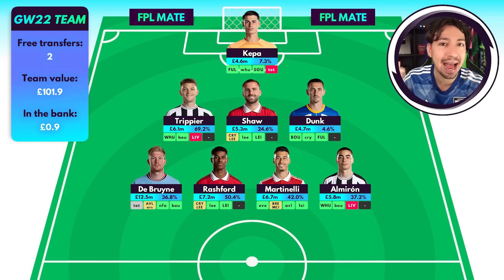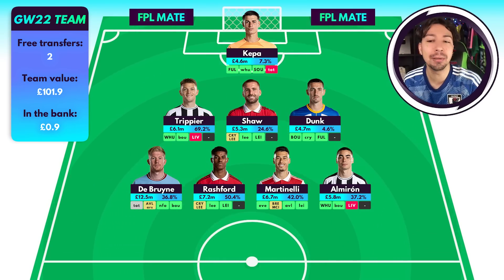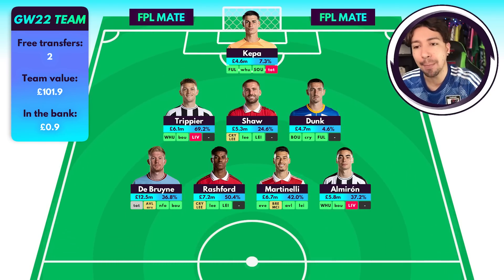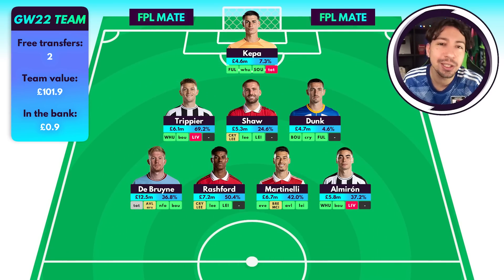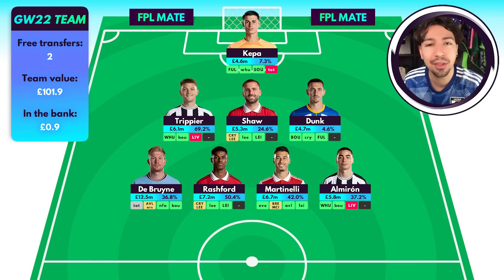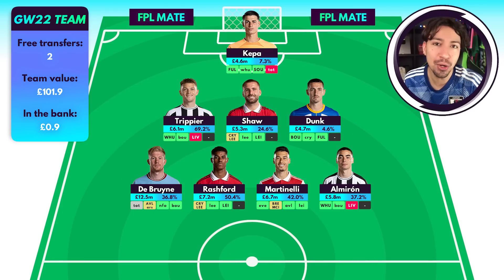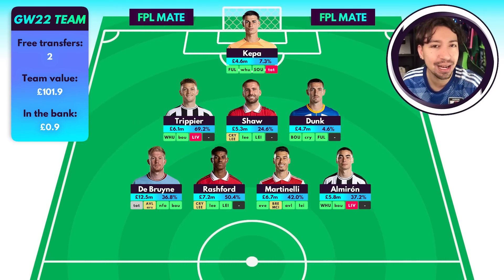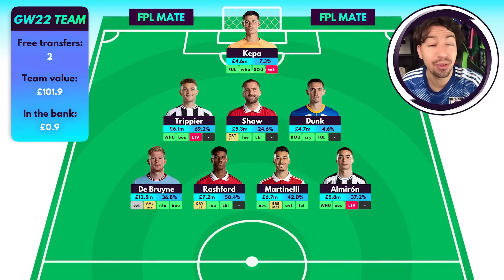Almiron's numbers have dropped significantly — they're far worse than Martinelli's. At this point Almiron is just a sell. He had some amazing form before the World Cup but his numbers are just so bad right now. He's not getting anywhere near as many chances and is not in that hot vein of form anymore. There are so many better options in midfield that it is just time to go. There's very little point in keeping a player like that around.